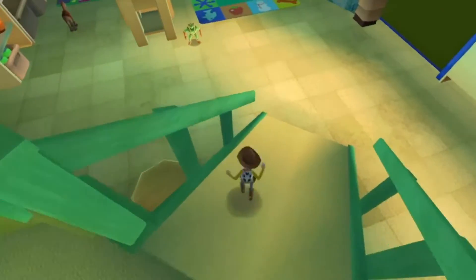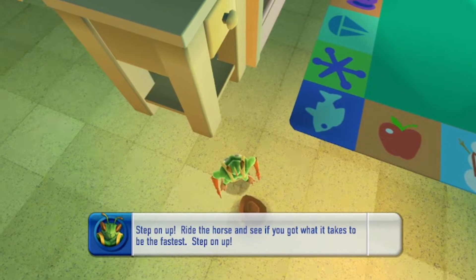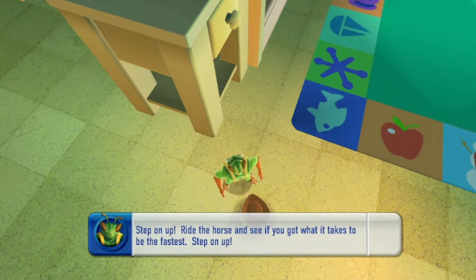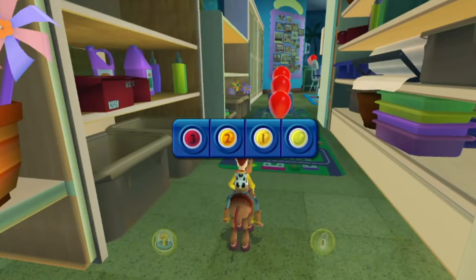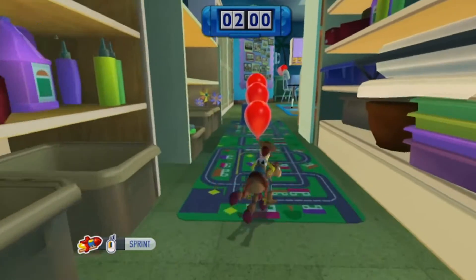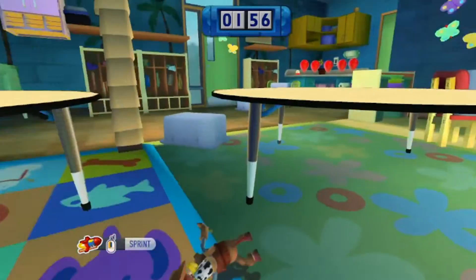Howdy. Step on up. Ride the horse and see if you got what it takes to be the fastest. Step on up. See if you can pop all the balloons and win a special prize. You're challenging a cowboy if you got his horse? Yee-haw!